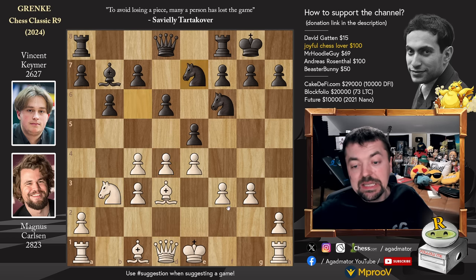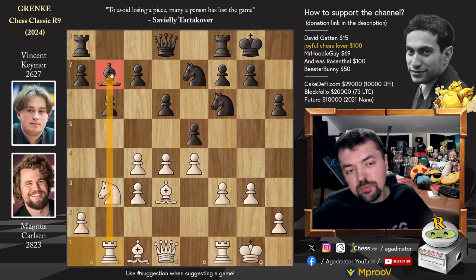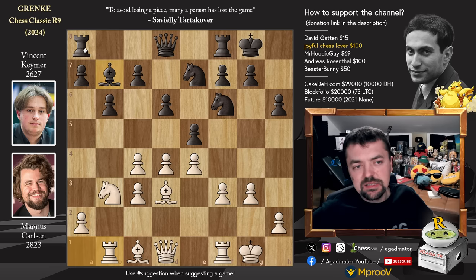e5 by Vincent and Magnus just strikes with pawn to e4. Magnus would welcome a trade on d4 as he would be able to undouble his pawn. So we have castles by Vincent, bishop to d3 by Magnus - not going for bishop to g2, so he fooled everyone it would seem. Knight to c6 and knight to b3 defending the pawn on d4. We have knight to e7 and now castles kingside. We have pawn to h6, rook to b1 putting pressure on that bishop - you should react by playing rook to b8 or pawn to c5. But Vincent played pawn to a6.